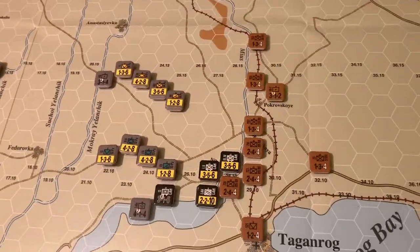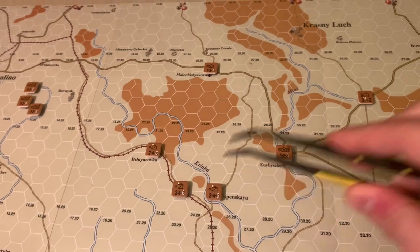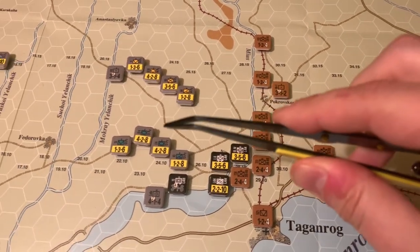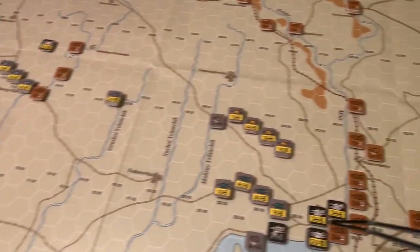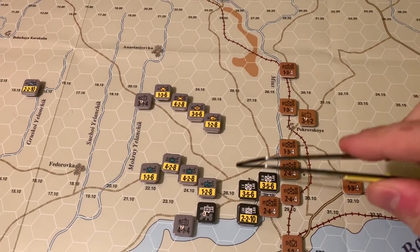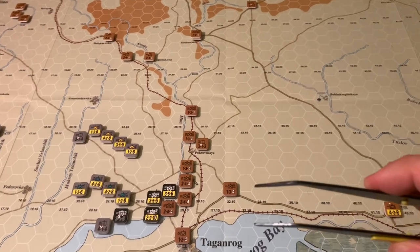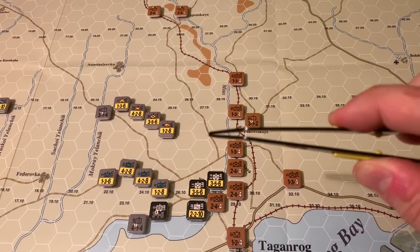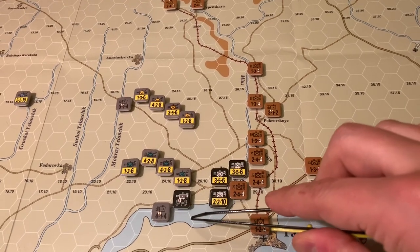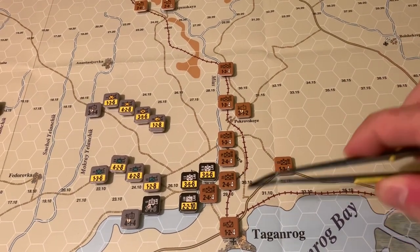The Soviet units are mostly one-step units - you see a yellow dot for two-step Soviet units. German units are mostly two-step. Most German units are exploit-capable armor or mobile units, so they can do exploitation overruns and attacks. Soviets are mostly infantry rifle divisions and regiments - they cannot do that. The Germans also have an additional bombardment phase during the turn for their artillery. The downside is that artillery cannot wipe out the last step of a unit, so it probably won't cause a lot of casualties, but it can disorganize them and lower their strength.